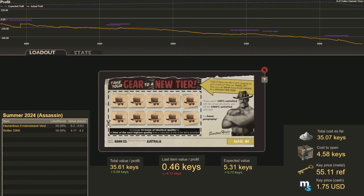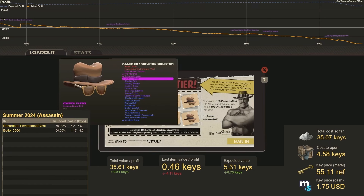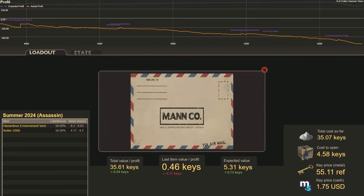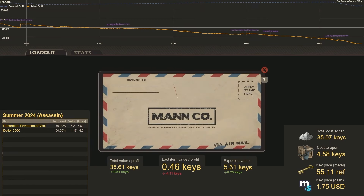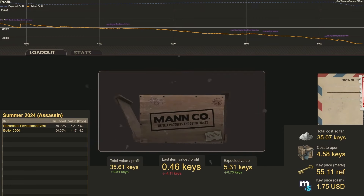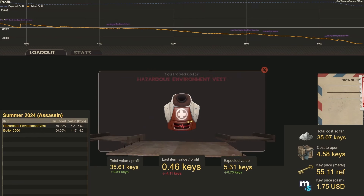This one is going to be the Summer 2024 collection. We're trading up for either the Hazardous Environment Vest or the Botler 2000 — we're hoping for the Hazardous Environment Vest. Number 41. Hey, we get it! The Hazardous Environment Vest, worth 6 keys — that's a 1.85 key profit.